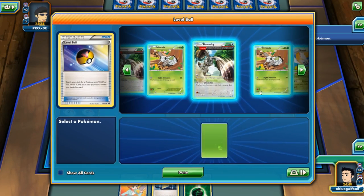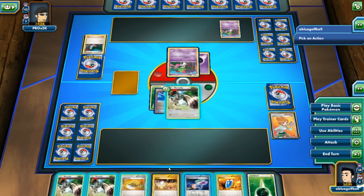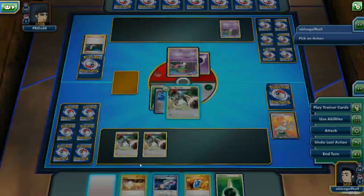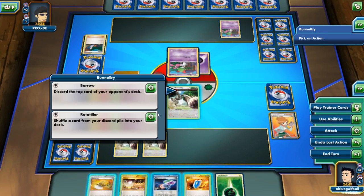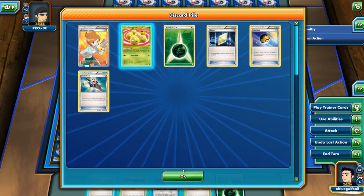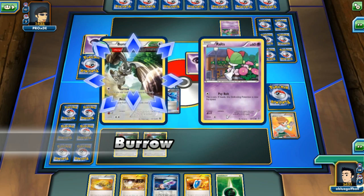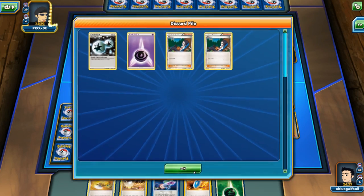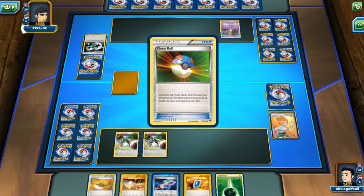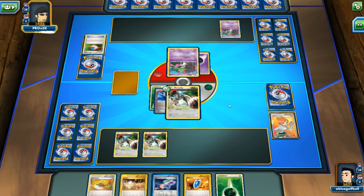Let's go ahead and use Trick Shovel and get rid of that, then grab the Exeggcute so we can discard it and guarantee we have one in there. Let's just go for Burl, Discard, and Discard — discarding a DCE. I think we are playing against some kind of theme deck here. No mercy for whoever stands in Bunnelby's way.